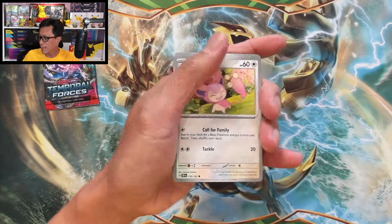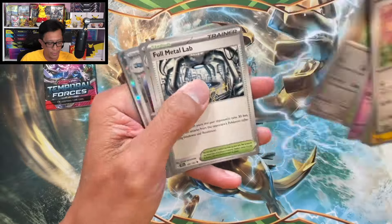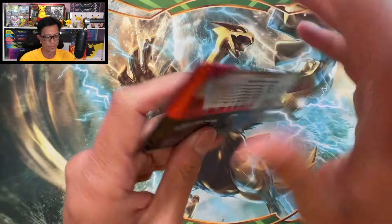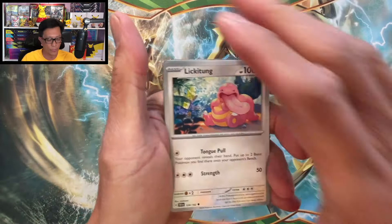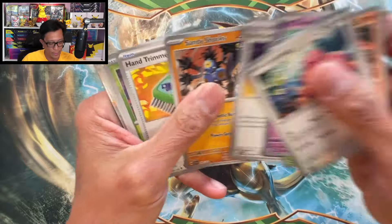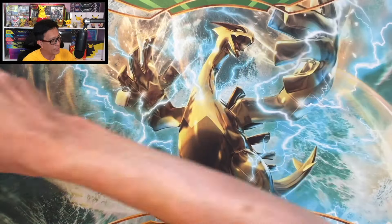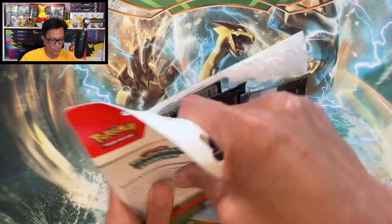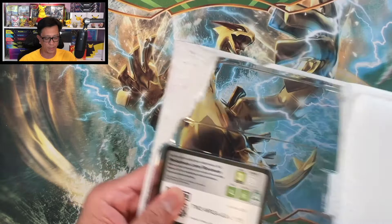Hope you guys are having a great day. Hope you guys are pulling some awesome cards from your own Pokémon card openings. Metang and Melmetal. Can we pull one more hit? We need one more. And we pull nothing from this one — another dud from the second three-pack blister. We can always do better. There is the code.